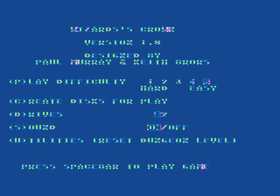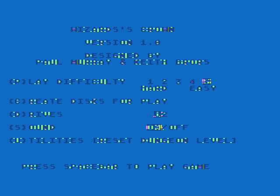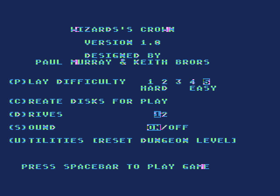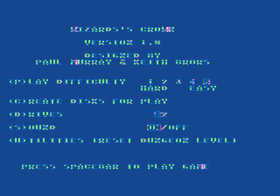I think the sequel, Eternal Dagger, is the much better of the two. But the intention here is to create a party in Wizard's Crown and crush all resistance in Eternal Dagger. To do this you have to know the system — Eternal Dagger lets you import any party of your choosing, and the best party in my opinion is a split between sorcerers and priests.